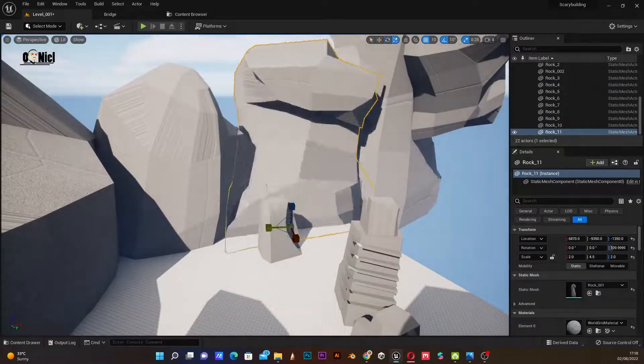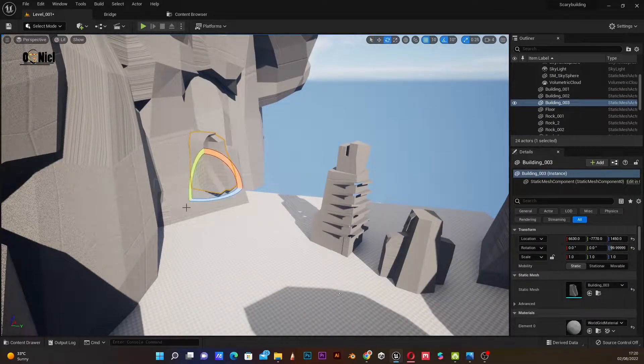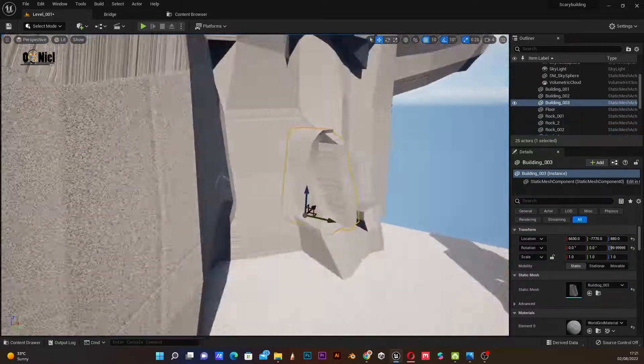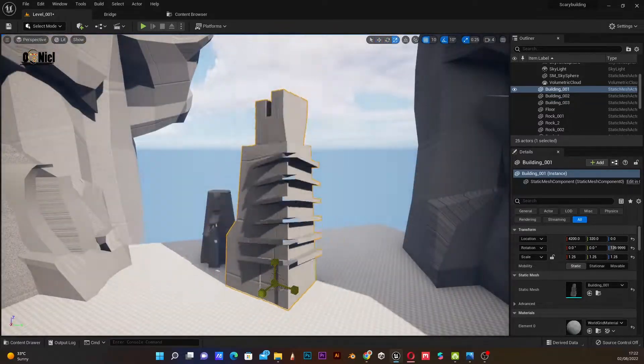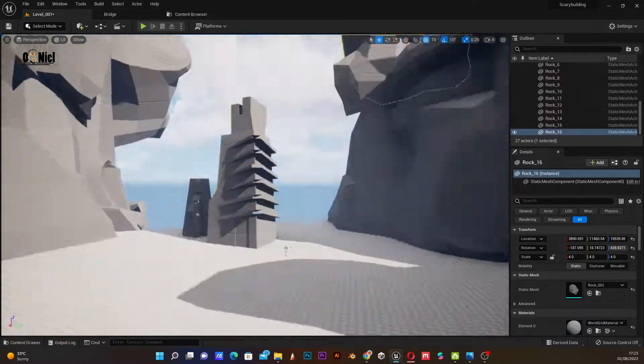I started off with the mountains, scattering them here and there, moving stuff around, then I basically put the buildings in the locations from my reference.